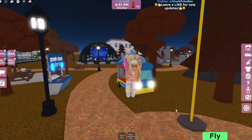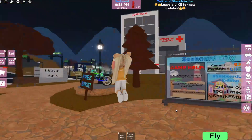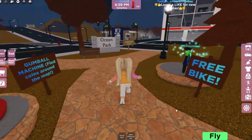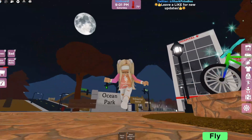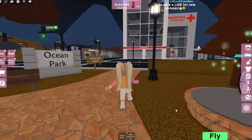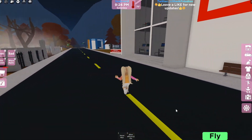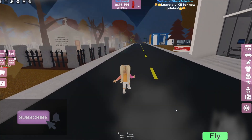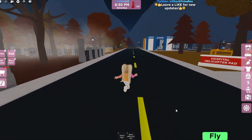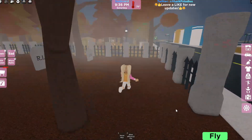Hey guys, welcome back to Arson Girl's place! I'm in Seaboard City because, as you can see, fall has come. Summer is over, fall is here, and a huge update has dropped. As you walk down the street next to the hospital and the vet clinic, some new things have appeared in Seaboard City — we have a cemetery! This is kind of spooky.